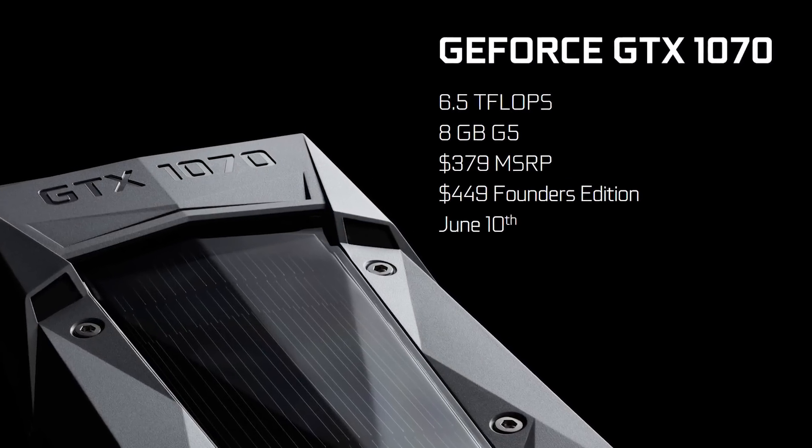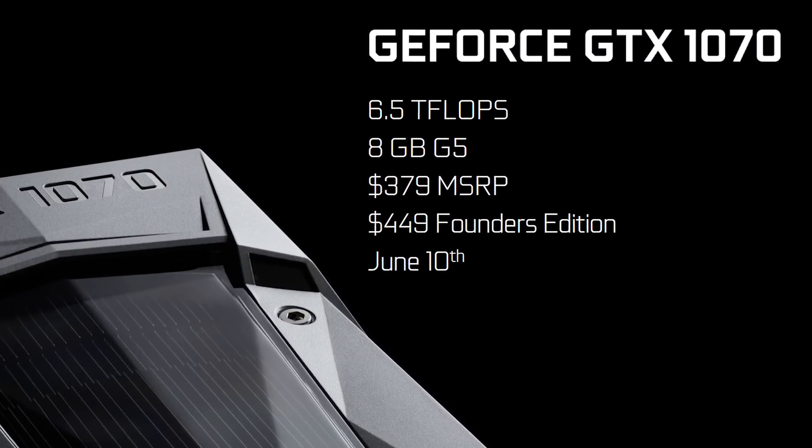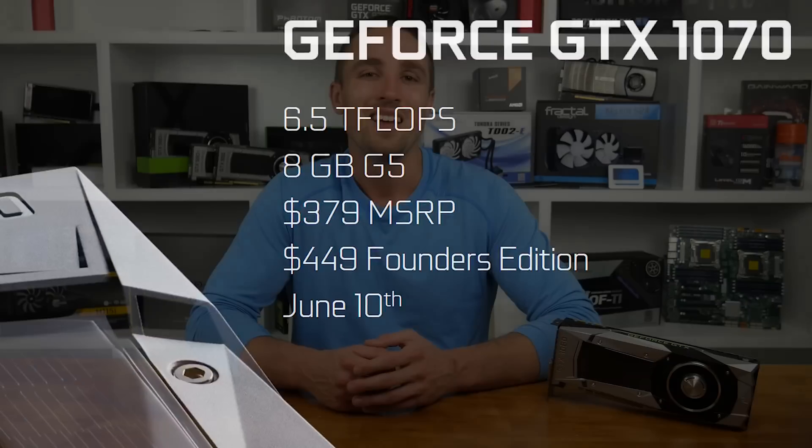Now for the good stuff. NVIDIA claims that the 1070 will slightly outperform the GeForce GTX Titan X. This is important as the GTX 1070 will become available on June 10th for $450 as a Founders Edition card, with board partners set to release customised designs at a lower MSRP of $380 a few weeks later. This is pretty awesome because NVIDIA is suggesting $1,000 GPU performance — or at least $650 if you look at the more realistic 980 Ti — for as little as $380 in a few weeks' time.